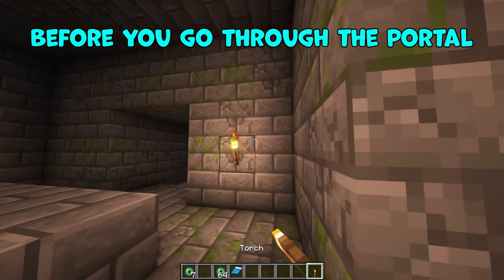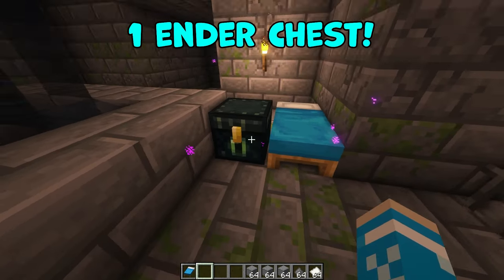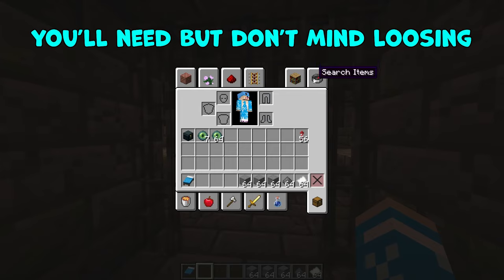Before you go through your portal, place down your bed and set your spawn. Also place down one ender chest. This could be a bit dangerous, so for safety I'd suggest leaving your best gear at home and bringing only the essentials you'll need but don't mind losing.